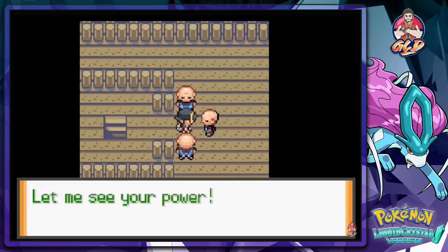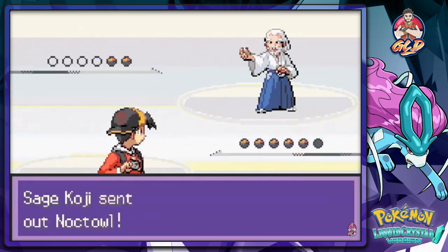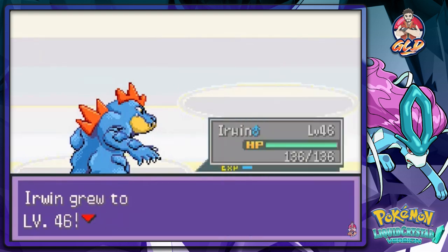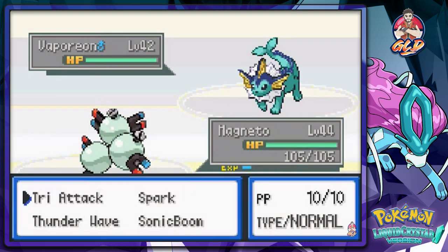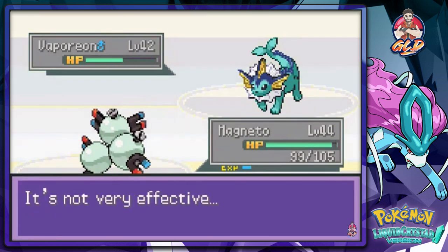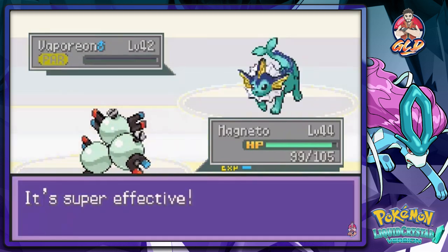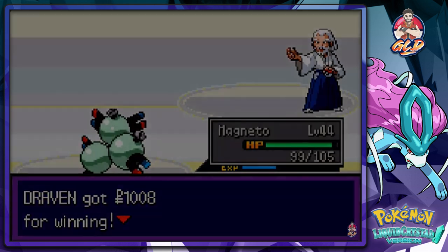Very good stuff. The last trainer, Koji, wants to battle - they all have knocked-out Pokemon so I go with Ice Punch. Smokebreath level 46, level 42. He comes out with a Vaporeon so let's go with Magneto and use the Spark attack. Come on Magneto, you can do it! There we go - all done.